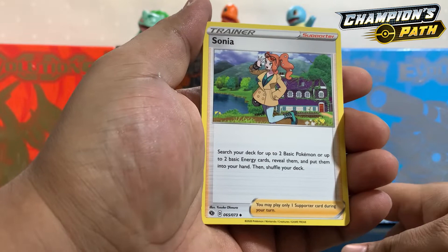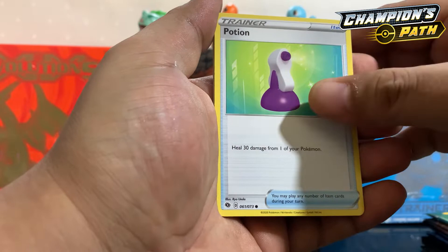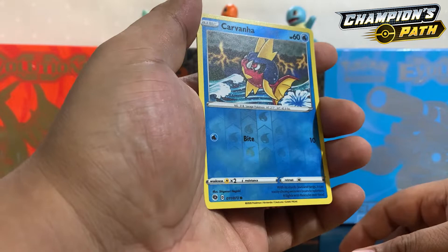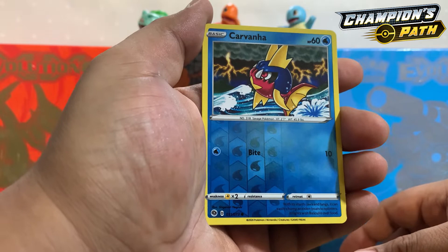Carvanha — like the dealership. I wonder where they got the name. First pack magic, let's do it. We got a Zygarde holographic! Code card for you guys.